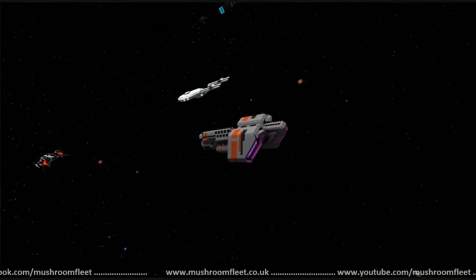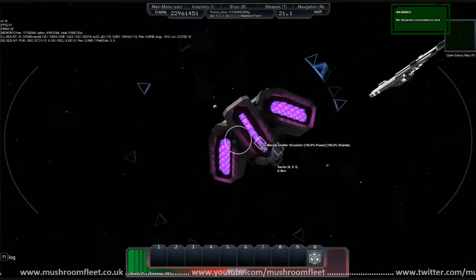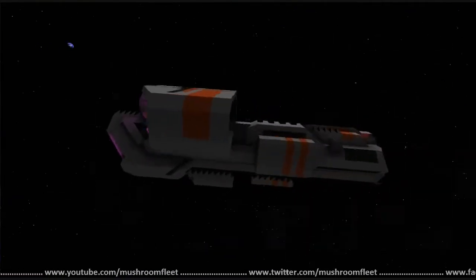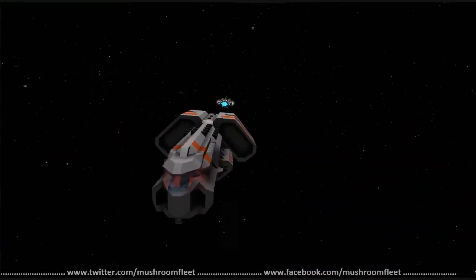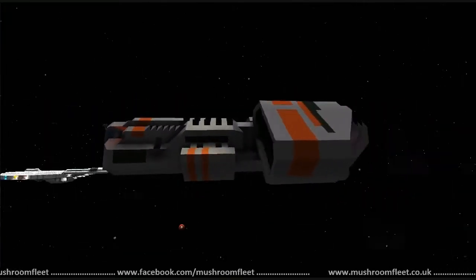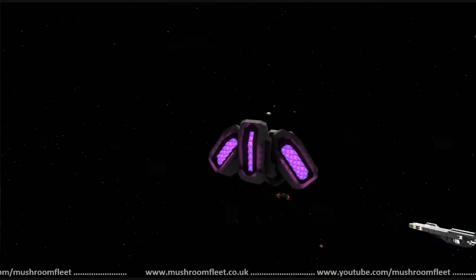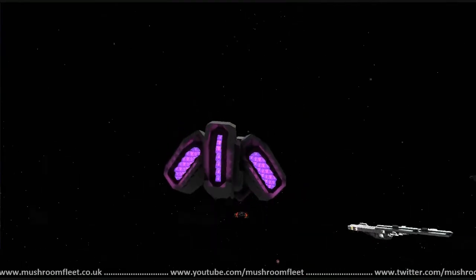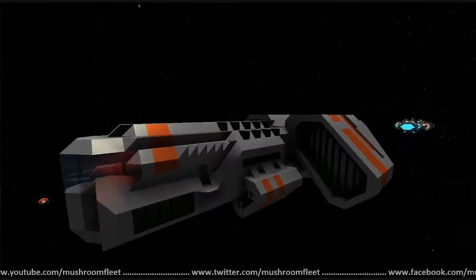Welcome back everybody, today we're on the lineup review and I am here with Exodus. He has another awesome ship for us — it's small and snubby but it's actually really attractive. I think it's those engines at the back, they just look really awesome. Those purple crystals look delicious, they look so awesome — it's lighting up my imagination.